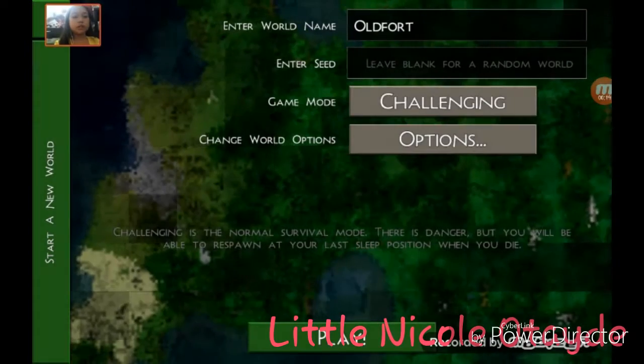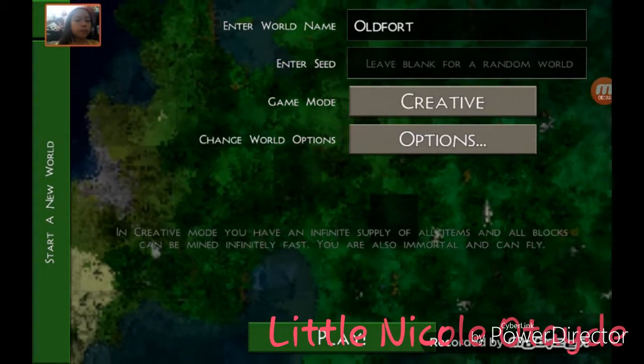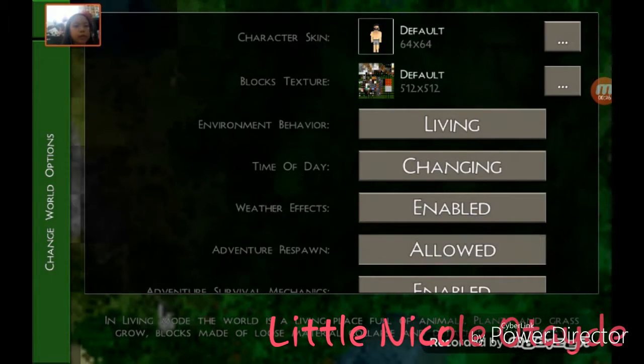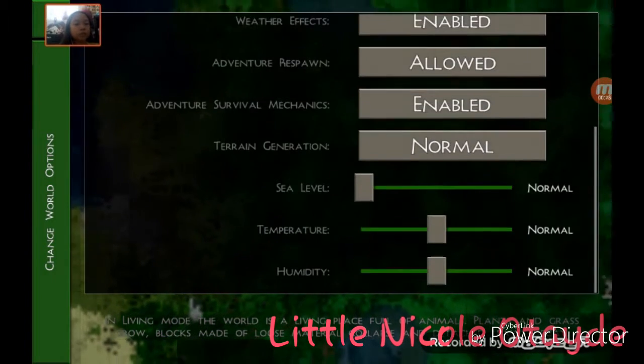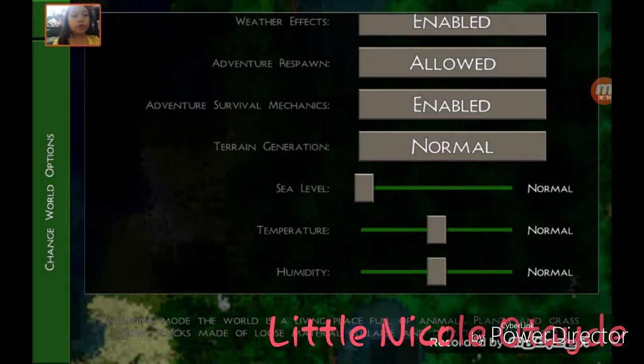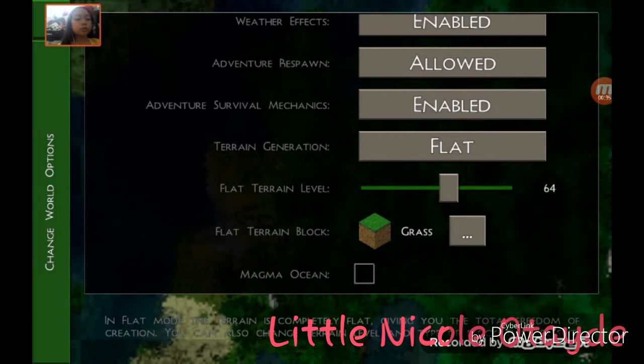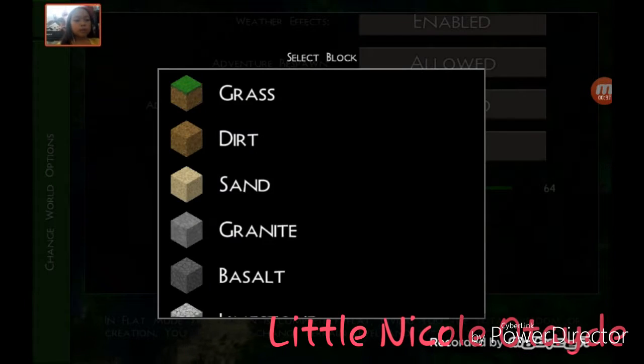Click this and I'm gonna be creative in options. Here would be this terrain generator — set it to flat. When your flat thing is selected...